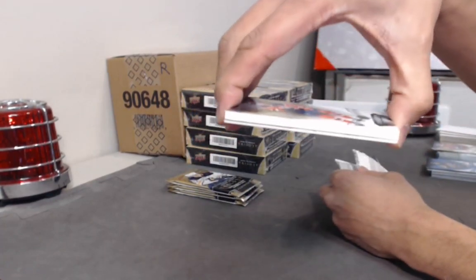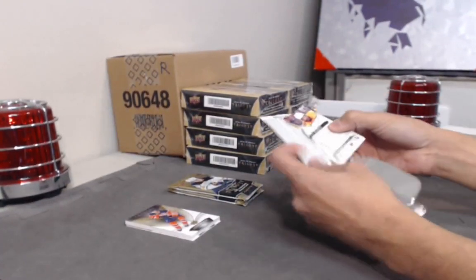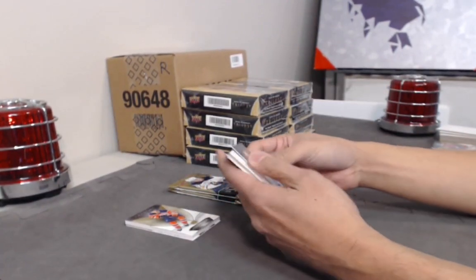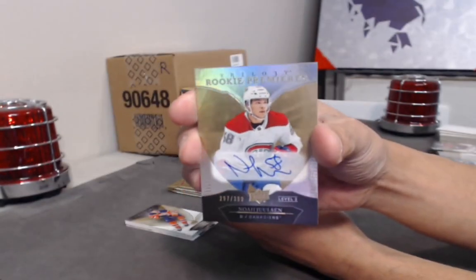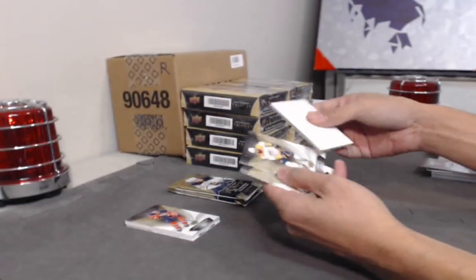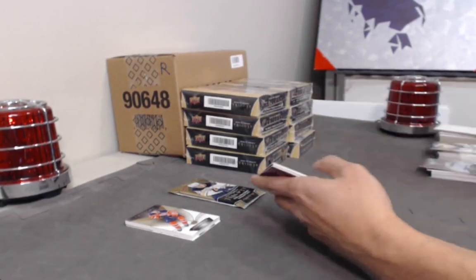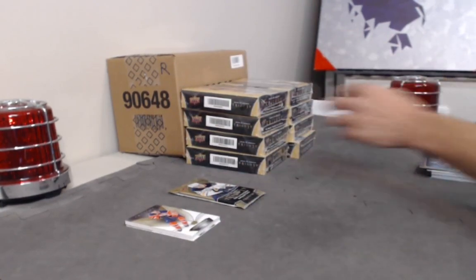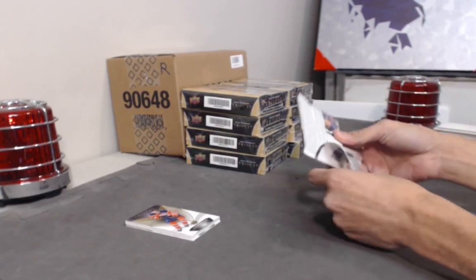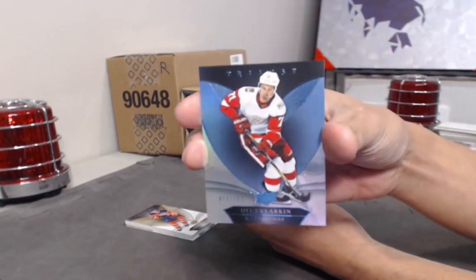Looks like we got a fat stack right there — let's save that to the end. One year we had three fat stacks, that was fun opening them up slowly. Rookie Premieres Level 2 to 399 of Noah Juulsen. This guy's okay — blue parallel of Auston Matthews to 799. And another blue base of Dylan Larkin to 799.